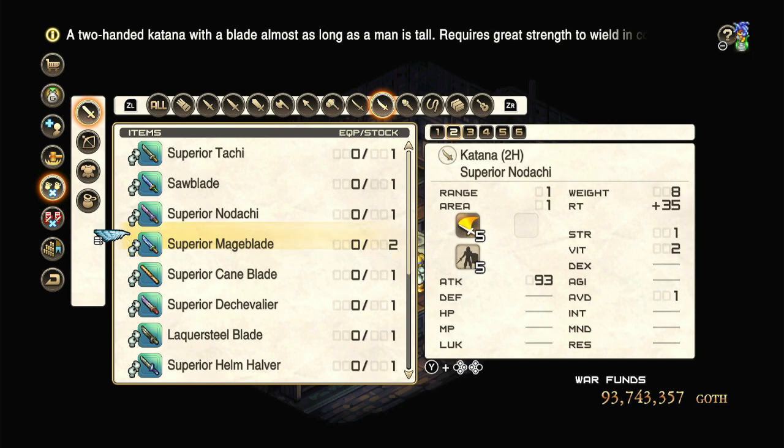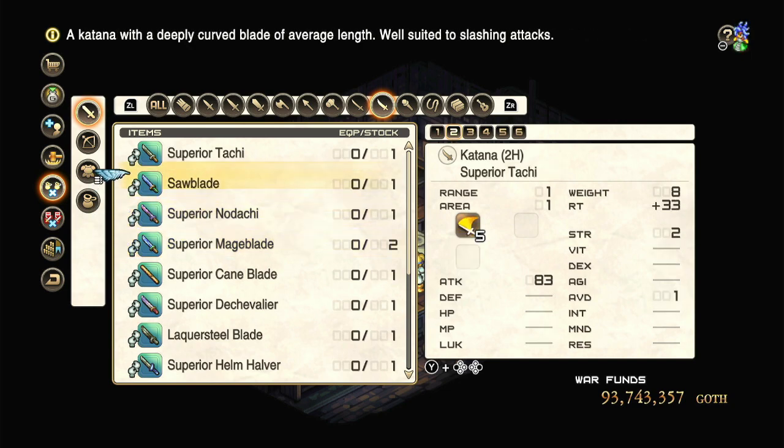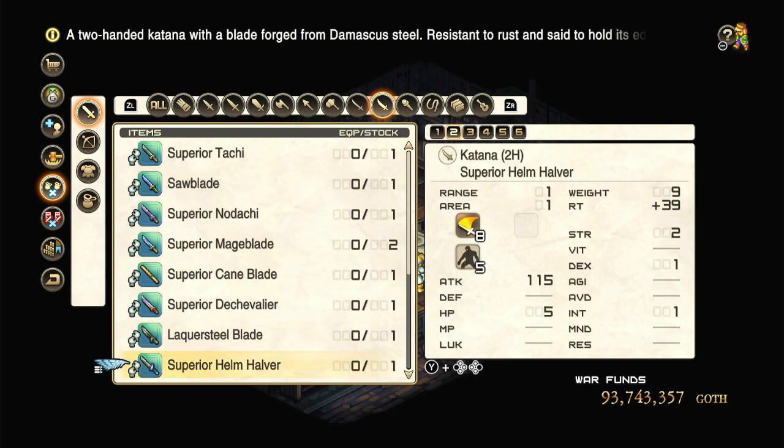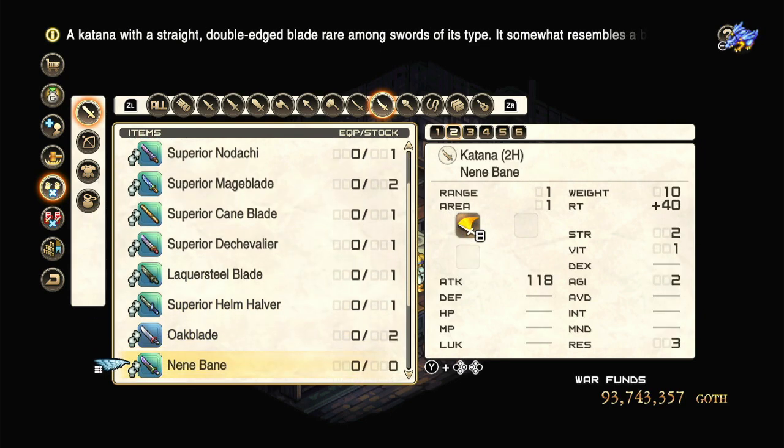2HKs — you might as well upgrade if you're using a swordmaster at some point. It's going to be fairly expensive on the upgrade side and you're not going to see a gigantic return, but they have one weapon type and need all the help they can get. I would prioritize ones like the Mageblade or the Nandachi — anything that gives them a vitality or resistance bonus is going to be fairly big for them. The Oakblade is actually pretty good; these two right here are just a solid resistance and vitality bonus. They need all the defensive help they can get.